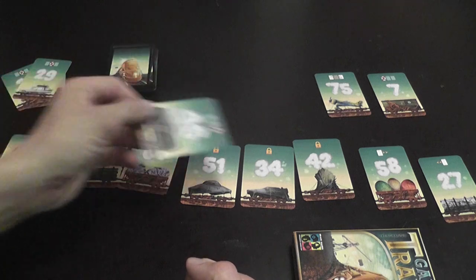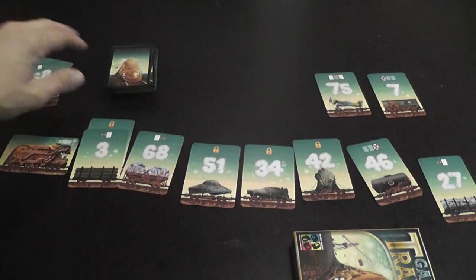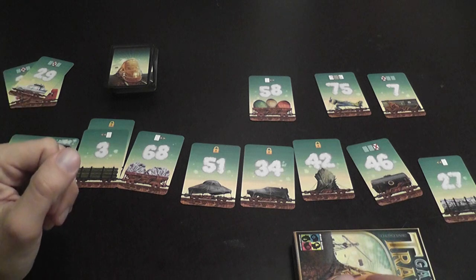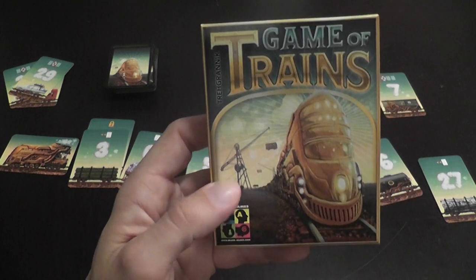Draw new cards and place them in your line, replacing what's there. Take effect cards from the middle of the table. Repeat until a player has all of their cards placed in ascending order. That is Game of Trains.